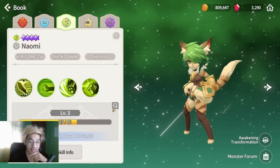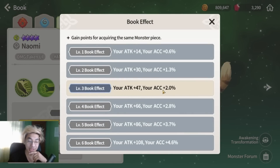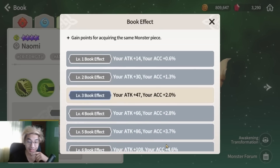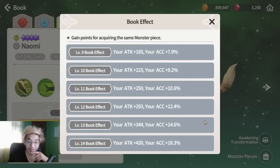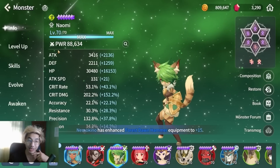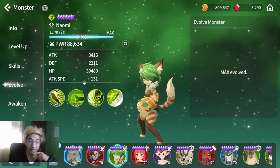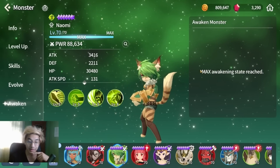For Naomi, the book level is not a lot — I've been very unlucky summoning the martial cats, so I'm just at level 3. But if you get this one to level 14, that's so much extra stats you can get just by summoning. Again, max killed, max evolve, max awaken.